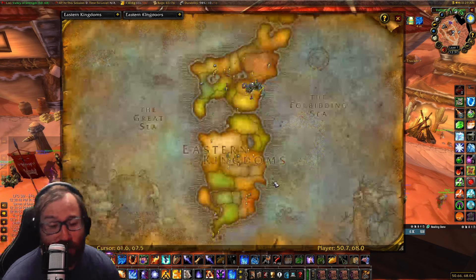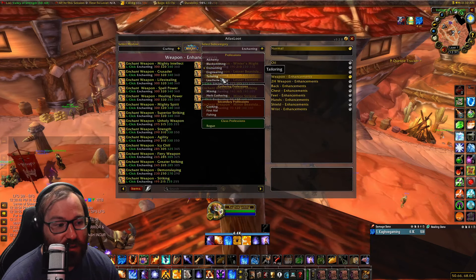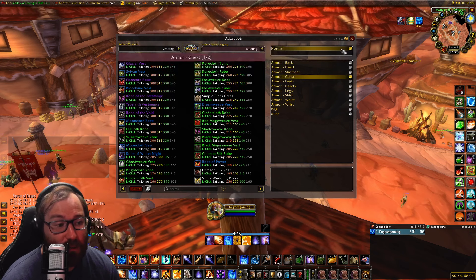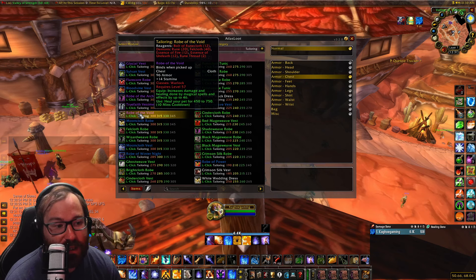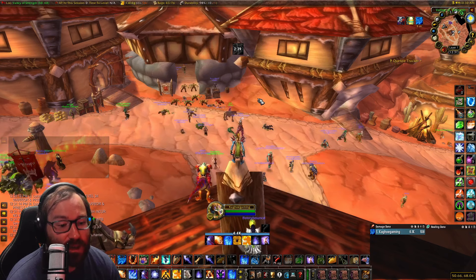Next we're going to talk about Essences. As you saw with that enchant, and also with powerful Tailoring items like the Robe of the Archmage — it takes Essence of Fire, Air, Earth, and Water, ten of each. It is a very powerful robe, and I'd imagine it'll be even more powerful here in Season of Discovery for casters and mages. Robe of the Void is what Warlocks get. We'll also talk about Demonic Runes and Felcloth later. These items are bind on pickup, but the materials you need to get are not, so it's very important.